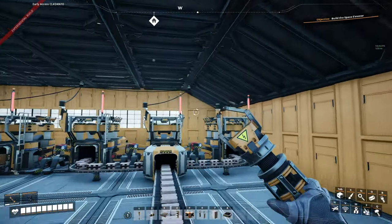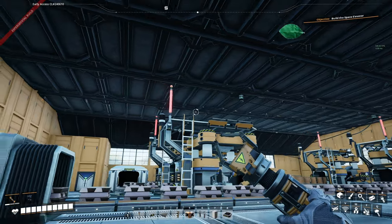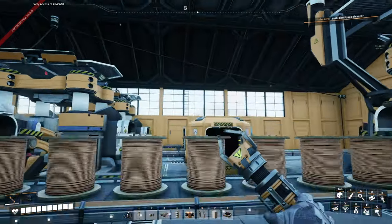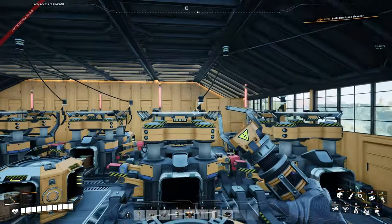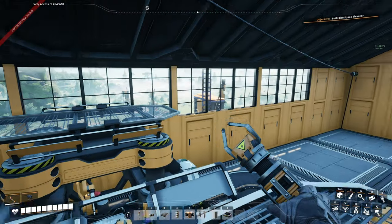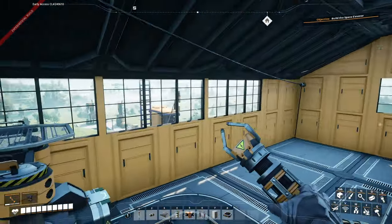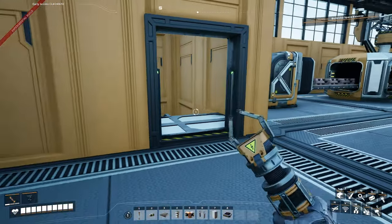Inside here looks pretty much the same. We unlocked the actual roof — that looks nice. We've also got some windows, which there will be more of at some point, just to make it look symmetrical so there's not just windows on two sides of the building. But this is what we've gotten up to so far as far as cosmetic changes.